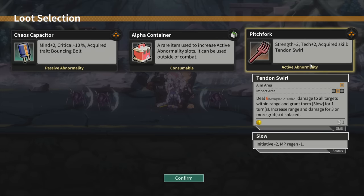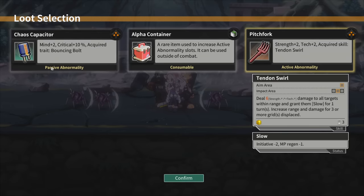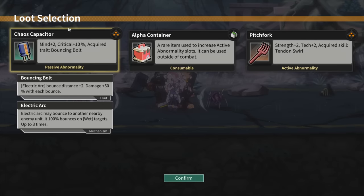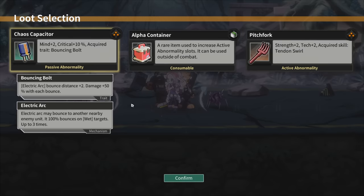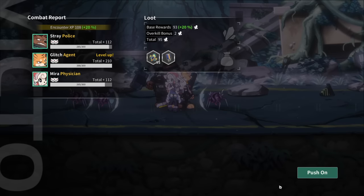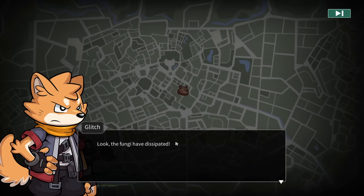Tendon Swirl - Electric Arc Bounce Distance plus two, damage up 50% with each bounce. That's terrifying - I'm assuming it can only hit enemies, otherwise it seems awful. Damage to all targets within range, random slow for a turn, increase range and damage for each grid displaced. Seems super good, but we are probably done with the demo. Look, the fungi have dissipated. We can leave Old Town - next stop, the Ring Expressway. Let's go.